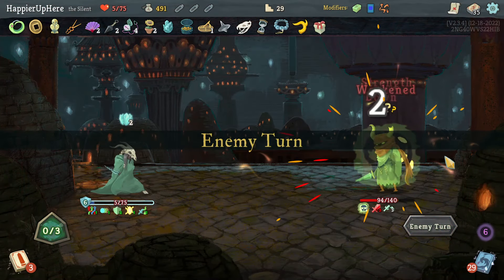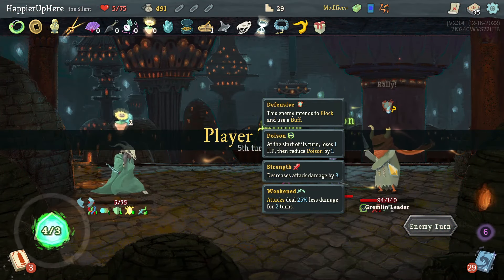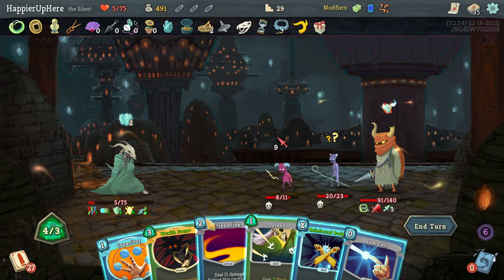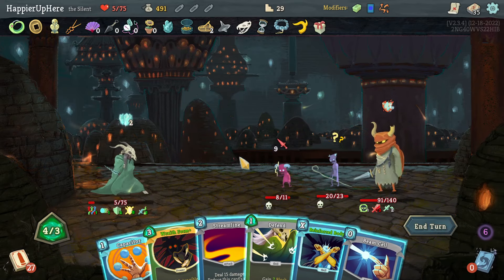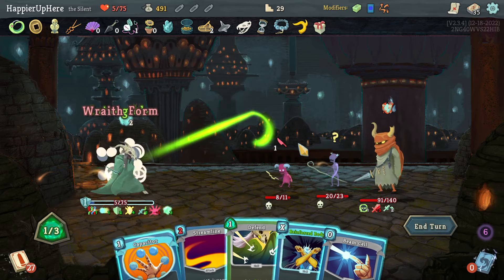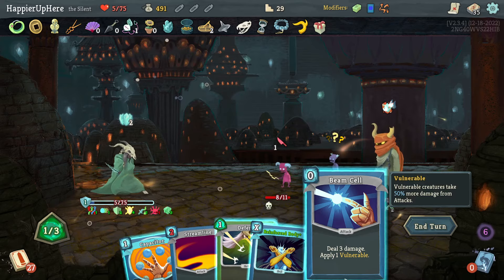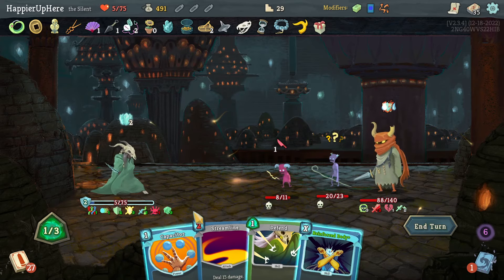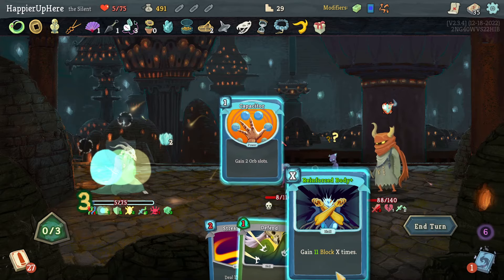I don't need Wraith Form this turn. I'll need to deal a lot of damage — just for fun, let's play Wraith Form now. That would allow me to not worry about incoming for a while. Then Beam Cell. Capacitor doesn't really hurt — let's do Capacitor and then Reinforced Body.